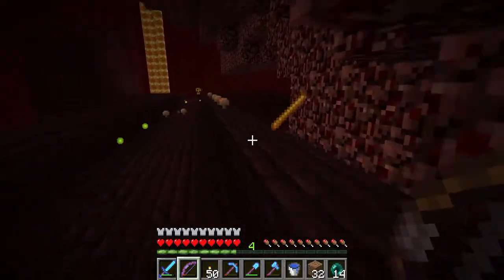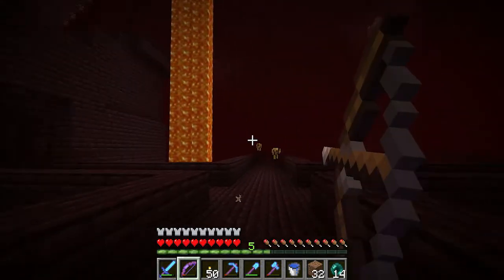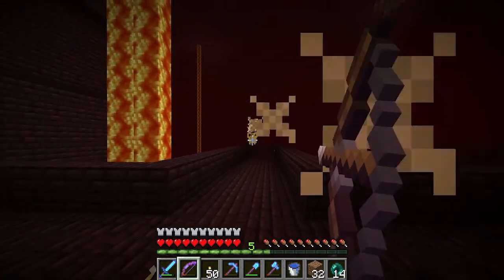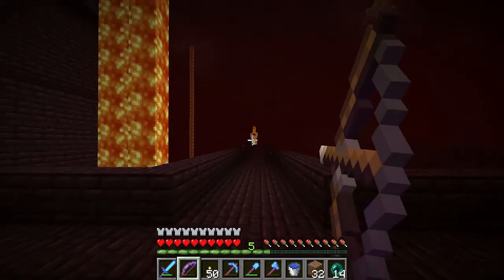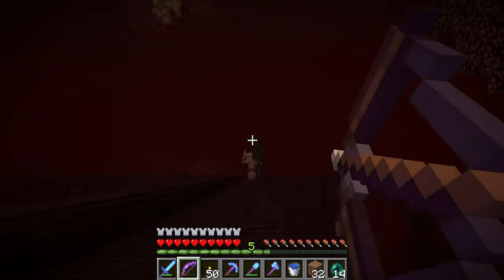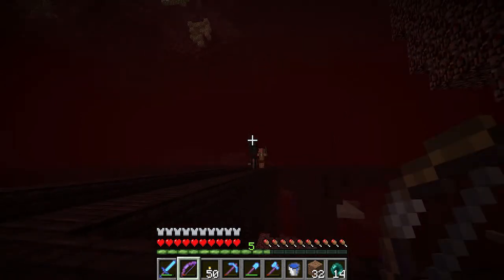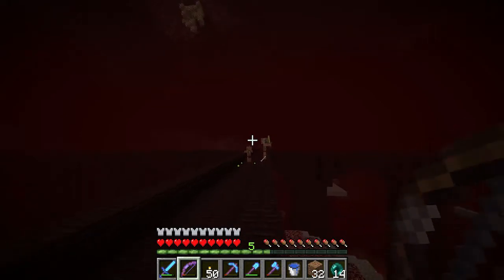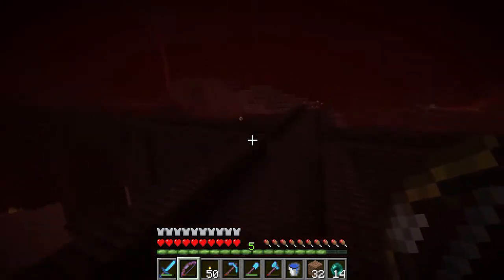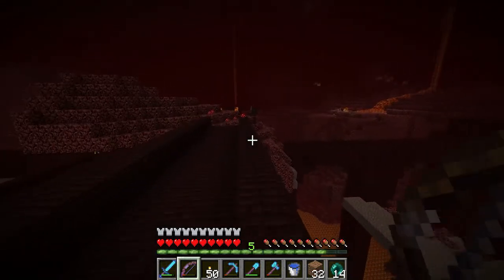I actually did have some stuff planned to show you. I might get round to it, I might not this episode. I started some work and stuff. There's actually a blaze spawner just in there, so I have to stay clear of it. I want these guys to stay clear of me because there's a wither skeleton to the right. I don't want to kill you and have your drops fall off the edge. I should have brought my looting sword. I'll bring it next time. I'm not sure if it works on these, but looting swords increase the number of drops as well as the chance of getting a rare drop. The skeleton heads are rare drops.